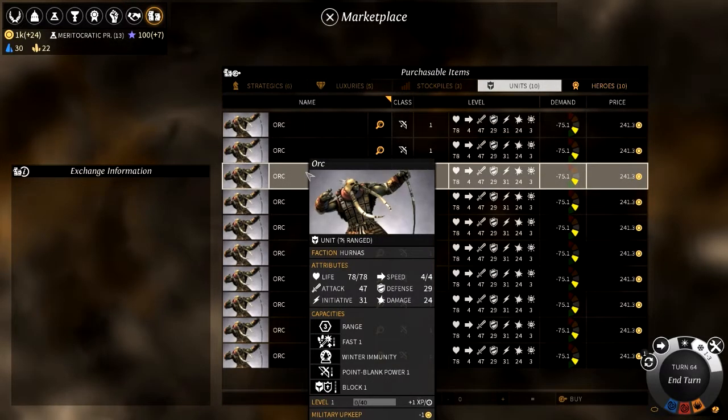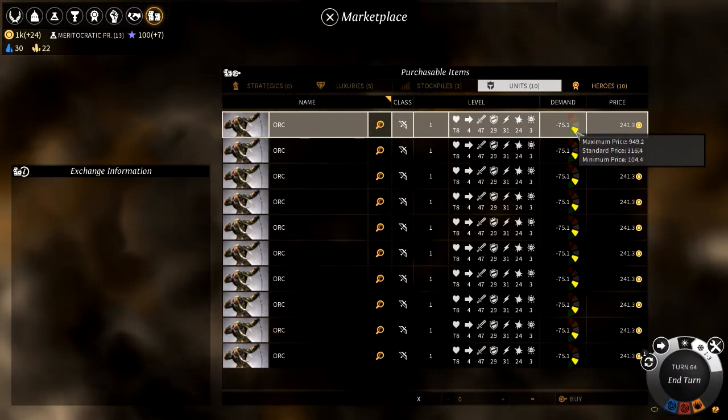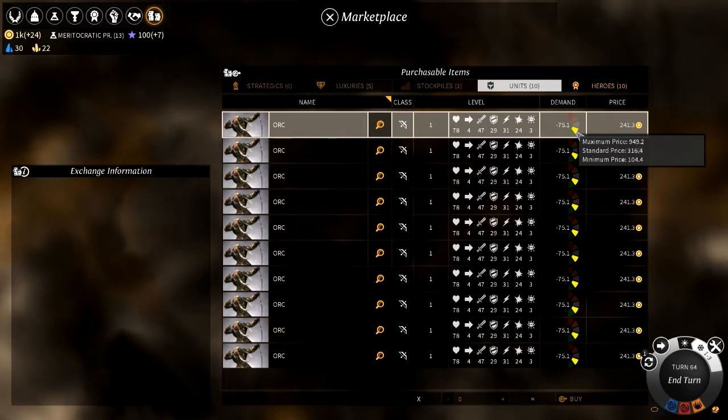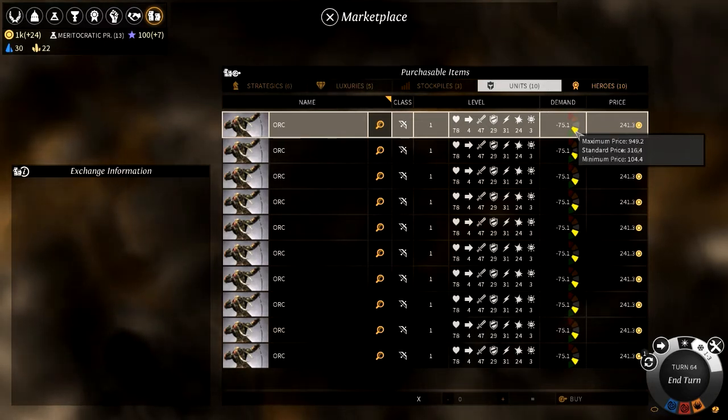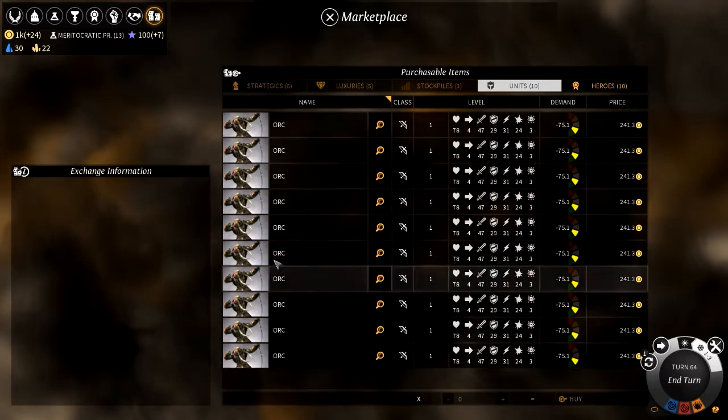So there are 10 Orcs we can buy. Demand maximum price is $949, current minimum standard is $316. It's actually quite low demand, so they're quite cheap, these Orcs.